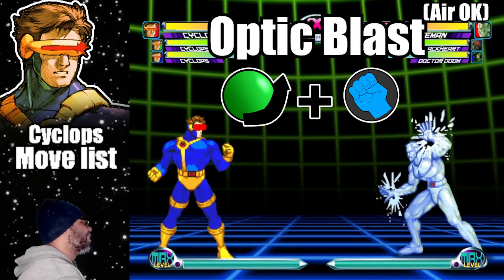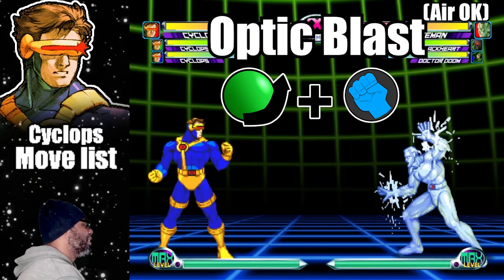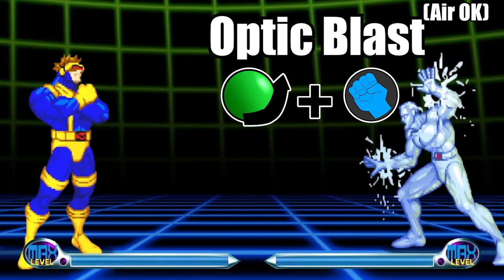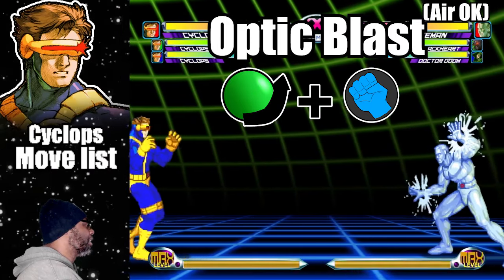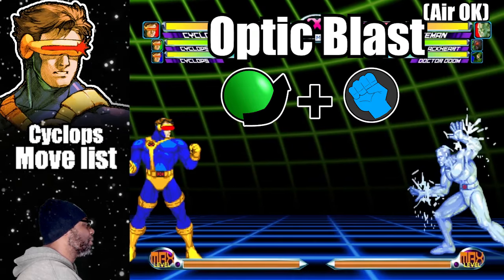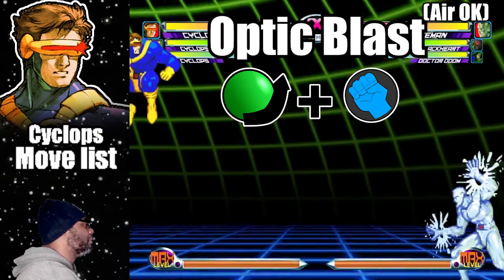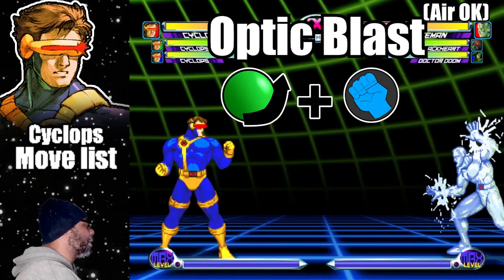Starting off this list is the Optic Blast. The Optic Blast is Cyclops' standard projectile. To do this move, do a quarter circle forward and press any punch button. The light punch version hits about two times and is shot from a low position, while the Fierce Punch variation hits twice and can be used for anti-air. When doing the Optic Blast in mid air, both versions are shot horizontally. It is a beam style attack that is highly effective for chip damage and zoning the enemy.